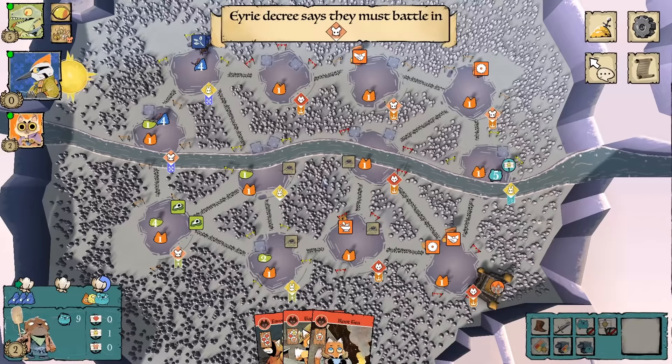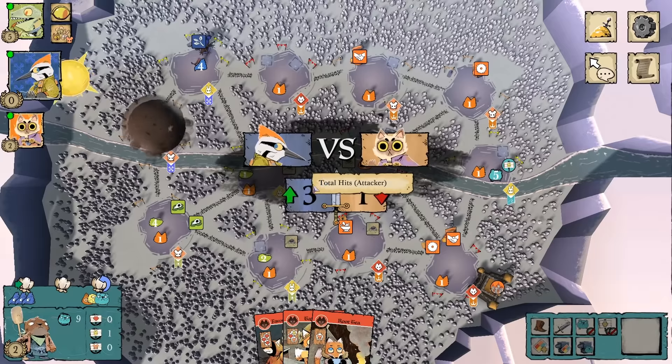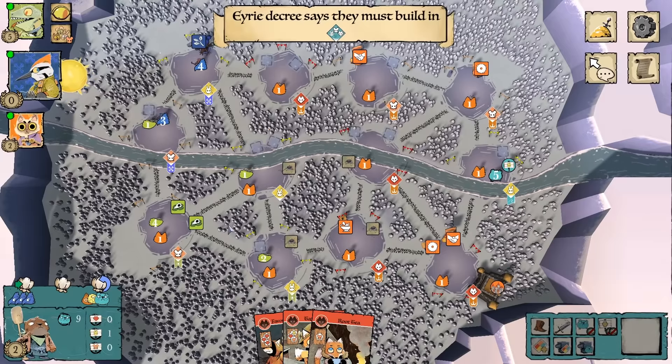The birds buy my ambush and finally start putting down roosts, and the cats decide to fortify their position by moving, recruiting, and overworking.